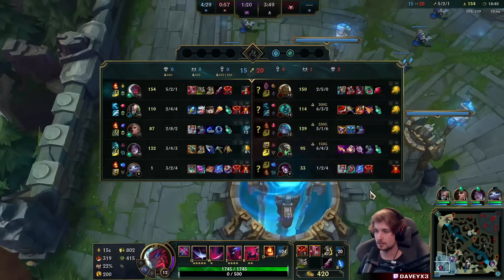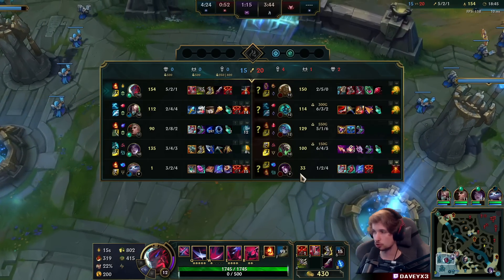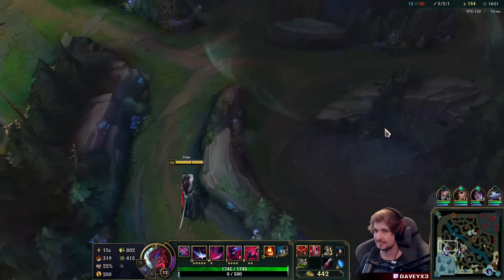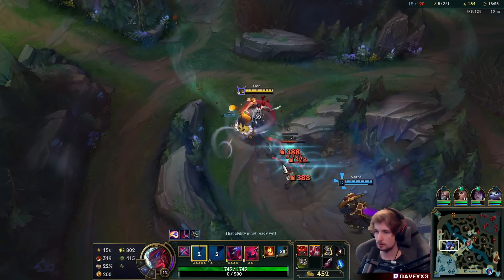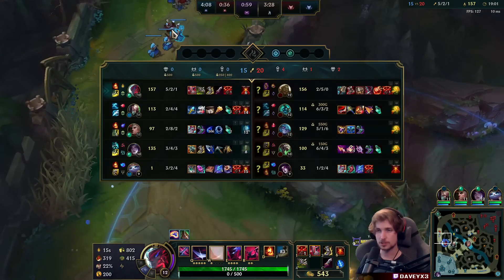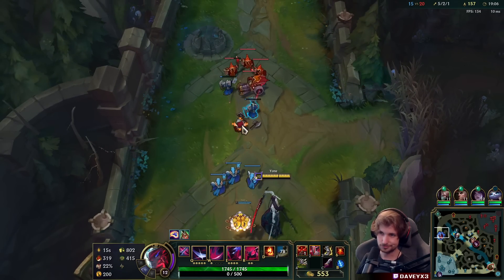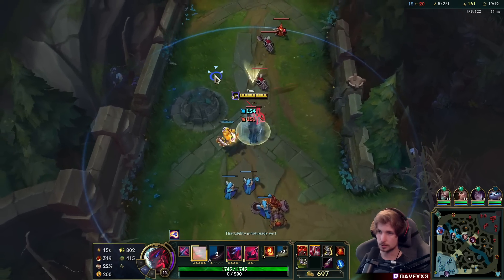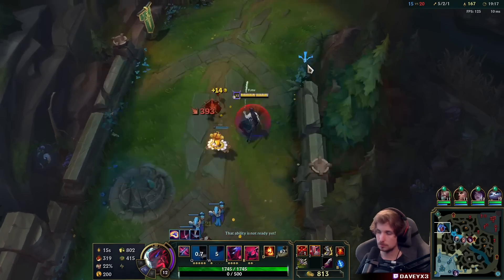Next item is going to be Infinity Edge. And after Infinity Edge we'll be building more towards survivability — looking into GA, Bloodthirster, all that stuff, Dead Stance — kind of depends on what we're up against. Also, I'm taking a lot of jungle camps. To be honest, Singed doesn't work in jungle — even if he gets 300 CS he'll still be useless. If we get the camps, we just snowball faster, so it's okay.